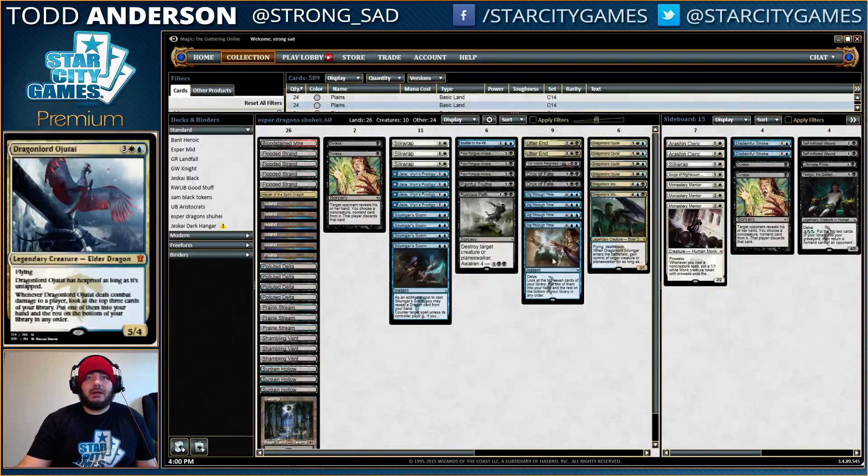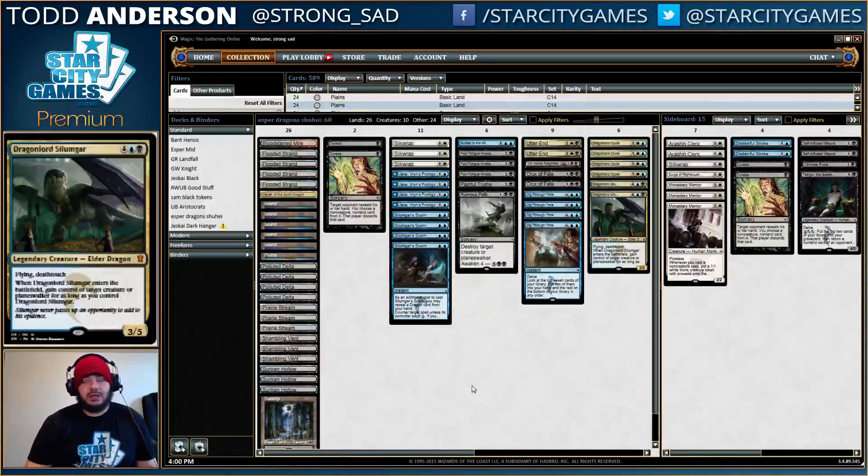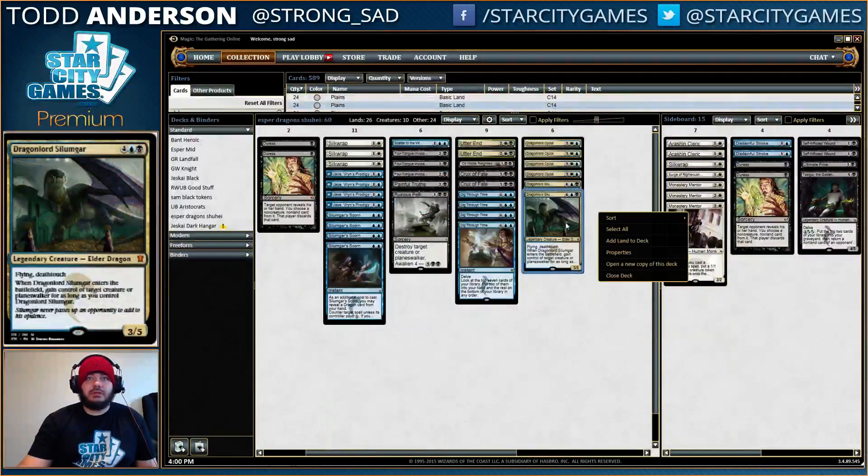And then two Dragonlord Silumgar — it's great against Gideon, helps out a lot there. But also, it's just another Dragon and it's probably the best one for the spot. I've seen some people play the other Silumgar, the Drifting Death, and it's pretty good but I don't think it's quite good enough right now. There aren't enough X/1 type creatures running around for the ability to really matter, and I think the control magic effect of Silumgar is great.